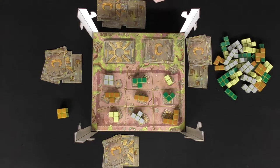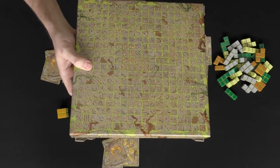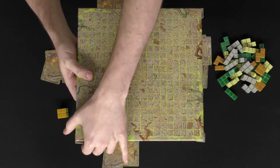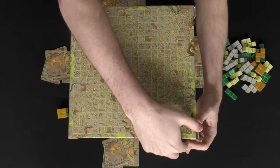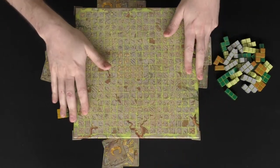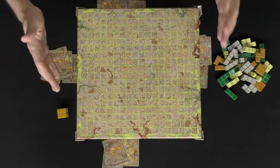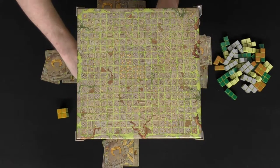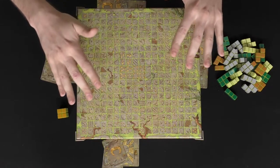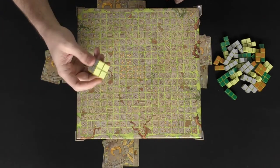Once everybody has their four objective cards and their enigma card, you take the top of the box and place it on top of the bottom to create the 2D experience for the players — it fits in securely. This is a prototype so it may look different in the final game, but now you have the full 3D structure using the bottom of the box and the lid on top.